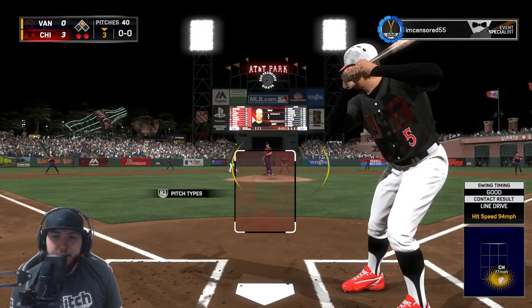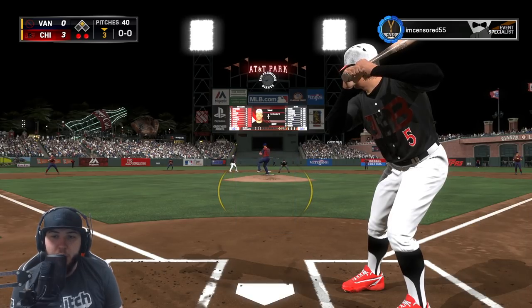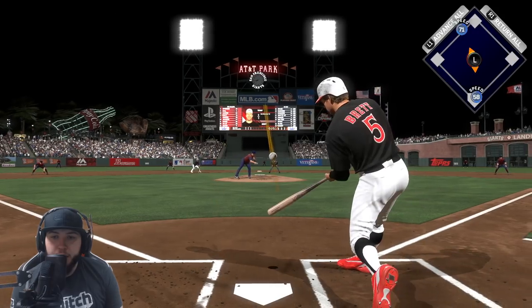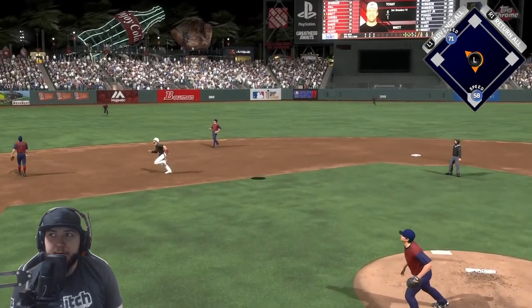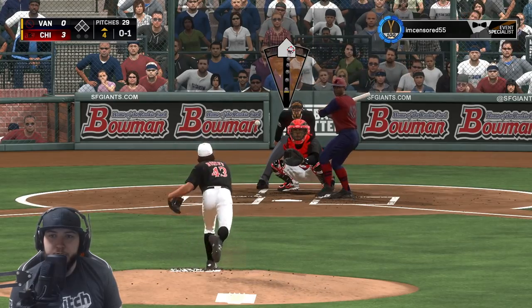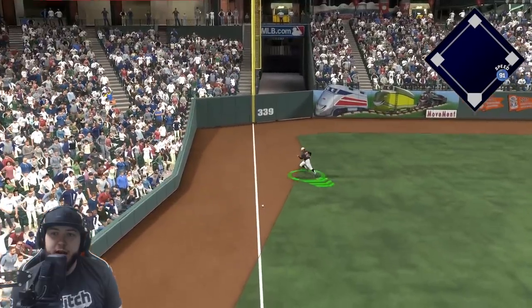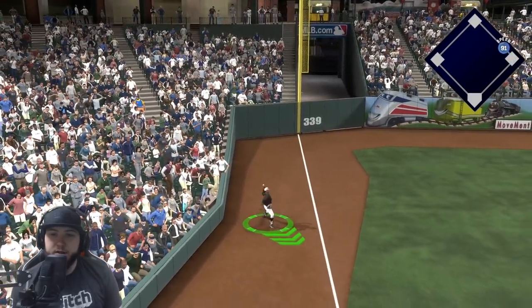George Brett — he tossed that changeup, it wasn't gonna work for me. Throw it right down the middle like you always do. I dropped the PCI — I knew it was coming down the middle, knew it. Dickey gonna toss the changeup in here. He gets a base hit — Jackson toss it — it's too late, he gets a leadoff double with Jackie Robinson.